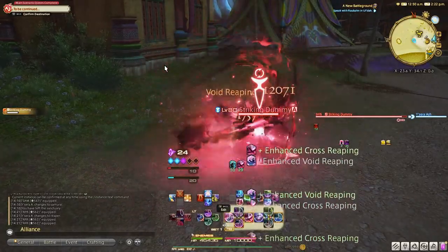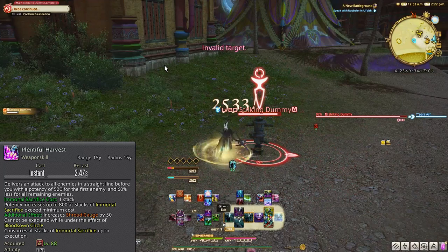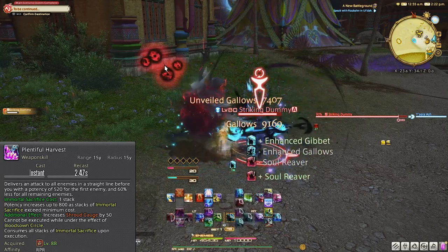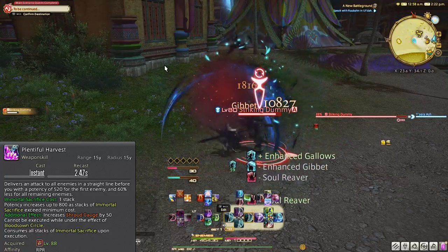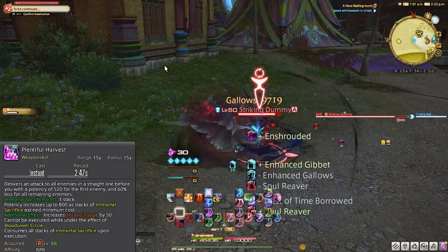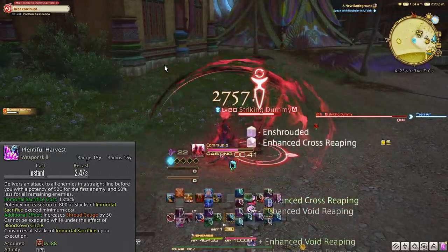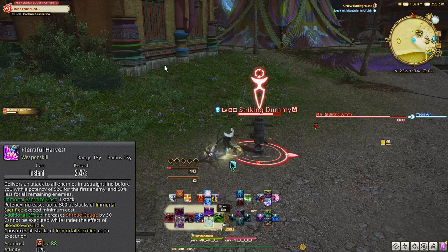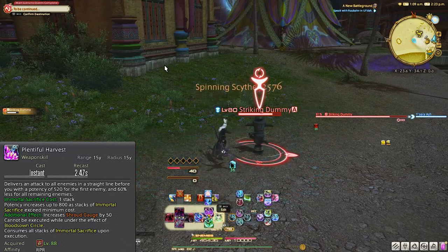Now, two more abilities and we'll finally be done. Level 88, Plentiful Harvest. This is not only a great damage ability, but it also gives you 50 enshroud gauge immediately, knocking you up to high tier abilities and bypassing the base soul gauge stage. You can only access this ability every 120 seconds as it's directly tied to our Arcane Circle buff, and you have to wait about 6.7 to 7 seconds after activating Arcane Circle before you can use Plentiful Harvest. When you cast Arcane Circle, you will get stacks of Immortal Sacrifice by you and your party landing weapon skills or casting spells in the 6 seconds this is happening — up to 8 stacks, basically 2 GCDs per party member including yourself. Just cast it, get however many stacks you can, and then use Plentiful Harvest for your instant 50 enshroud gauge.